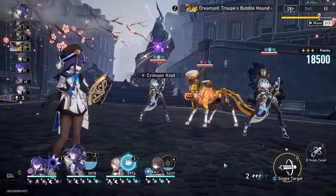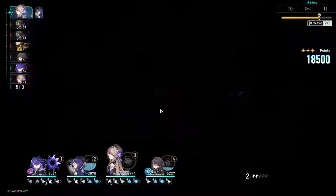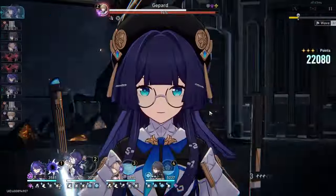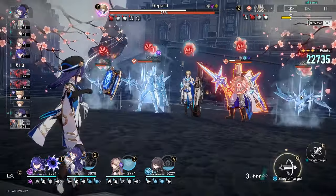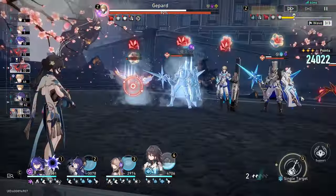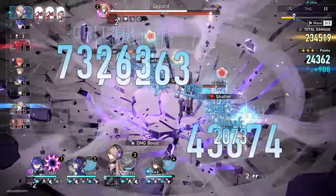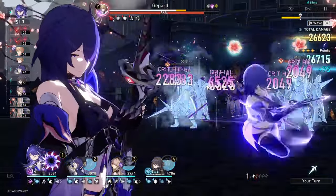This should be the final wave of enemies before Jepard spawns, so I'm just going to use my Herta ult. We've cleaned out all the mobs, now it's time for Jepard's fight. I'm going to start with Pella's ultimate to defense down everyone, then use Pella's skill on the far right mob to drop it below 50% HP so that Herta can do a follow-up attack. I'm using Ranmay's skill here to get her ult back faster, and Herta's auto-attack for a debuff — every time you freeze an enemy it counts as a debuff.